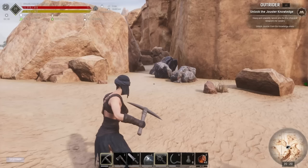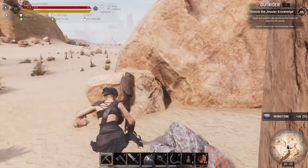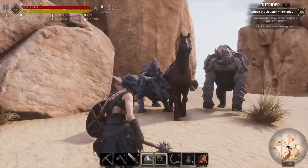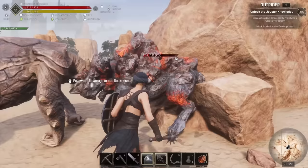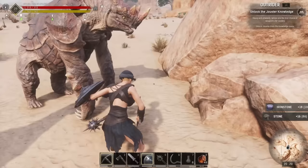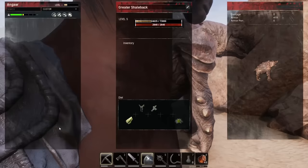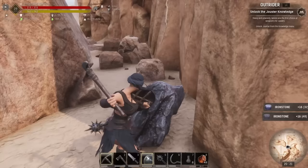Because rocknoses are made of stone, they have really high armor. So I've borrowed Enica's iron mace because it's got good armor penetration. They don't have a huge amount of health, but they've got really high armor — you can see the Shellback is only doing five damage to it. Once it's down, you can actually mine these guys. This is an iron rocknose, so you get ironstone from them. If you mine a coal one, you'll get coal from it.